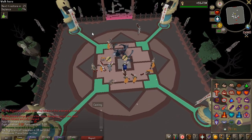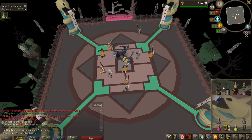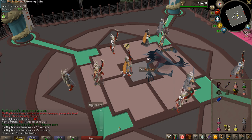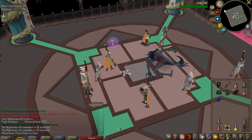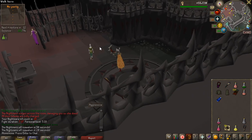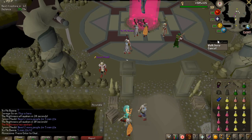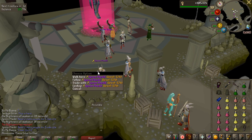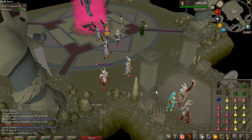That is now ten kills done on the Nightmare of Ashihama, and I am doing it with the DPS setup. It is very easy — even tanking with this setup is not that hard at all. I can do two kills per trip, teleport back, and go again. Pretty good so far — of course, no rare drops. I'm actually going to join a random five-man right here, which is actually a very efficient way of doing the Nightmare.